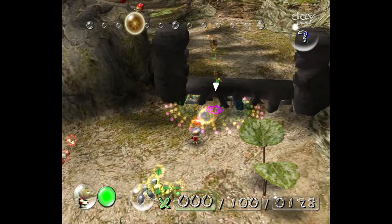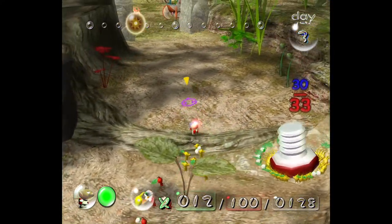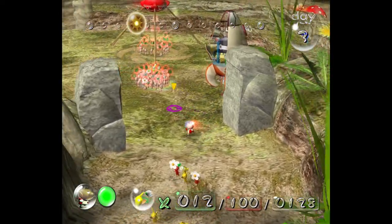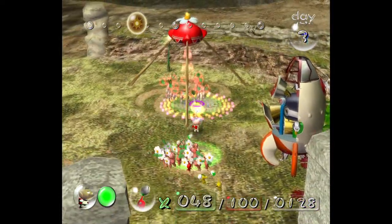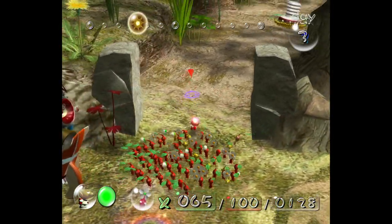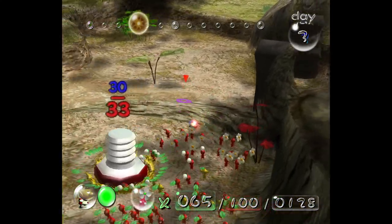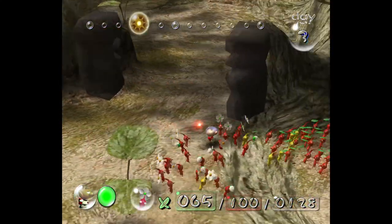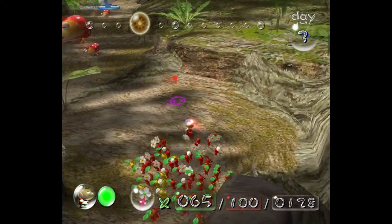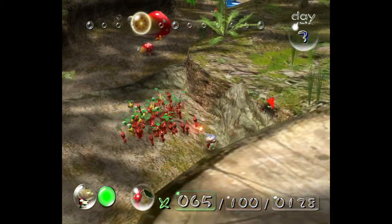I don't think we have much else to use for bomb rocks at the moment, so perfectly fine using them there. Let's carve the way — let's go. Red's back because it appears there is some combat that we must do. Not sure how you ended up there, but you're in the squad now, welcome. The yellows can carry that back. You can fit a captain inside the little hole in the tree, but fitting Pikmin is a different story. I'm just going to wait for the Extraordinary Bolt to get back — I don't really want to get interrupted by a cutscene here.